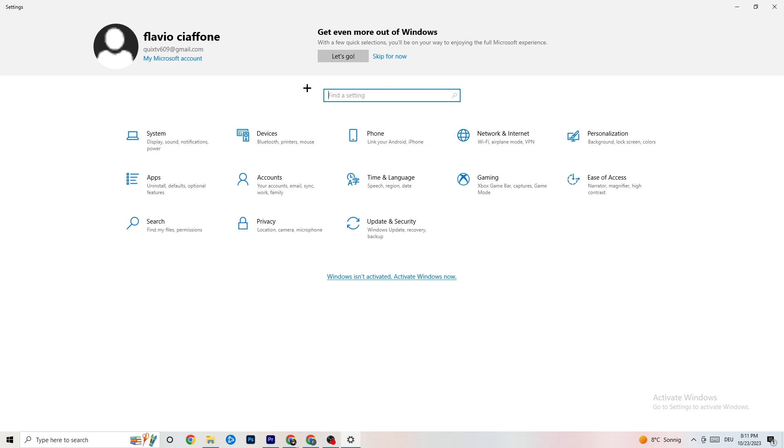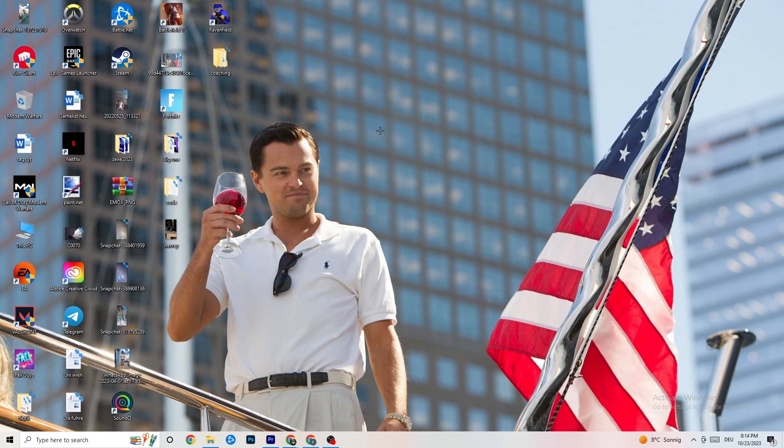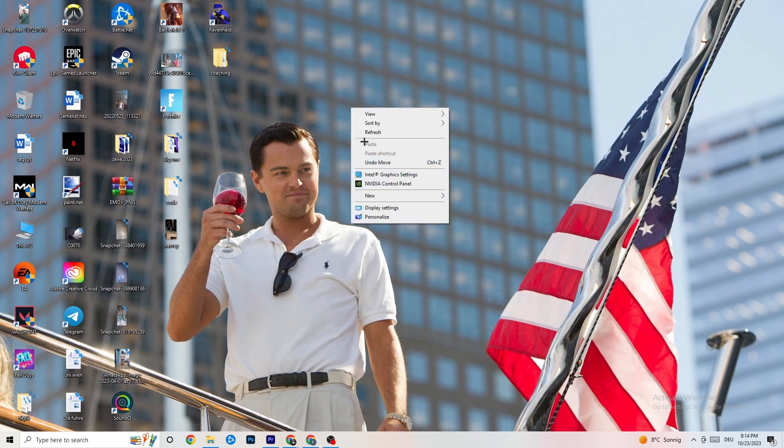Go back to main Settings and click on Update and Security, then Windows Update. I really recommend checking for updates and making sure you're on the latest version of Windows, because this increases your system's performance and helps with every kind of issue you're having. Update to the latest Windows version.